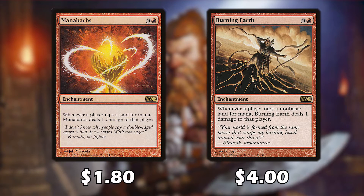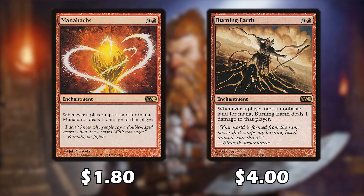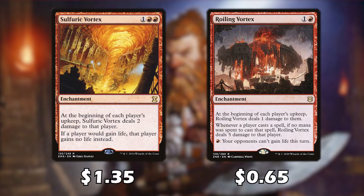These cards mess with lands and mana. Mana Barbs is an enchantment that deals one damage to any player whenever they tap a land for mana. If Burning Earth is on the field, whenever a player taps a non-basic land for mana, it deals one damage to that player. Burning Earth is more expensive but since our deck runs mostly non-basic lands, it prevents us from losing life. Sulfuric Vortex deals two damage to each player at the beginning of their upkeep and prevents life gain — definitely needed in this deck as a clock for everyone.